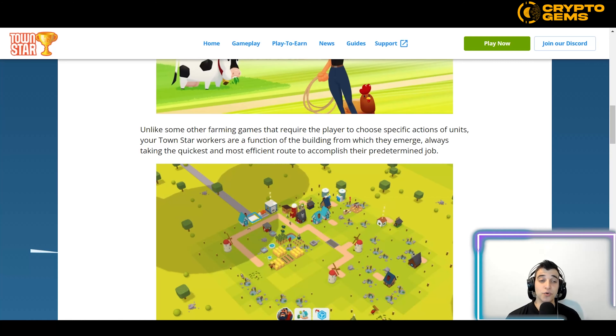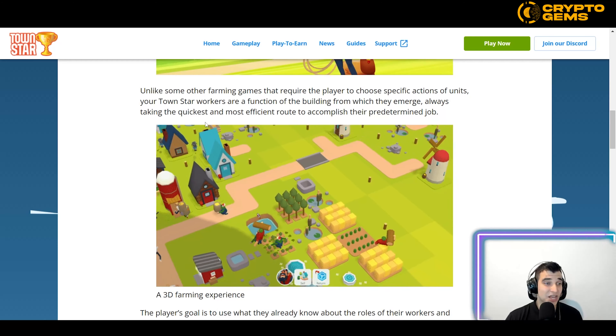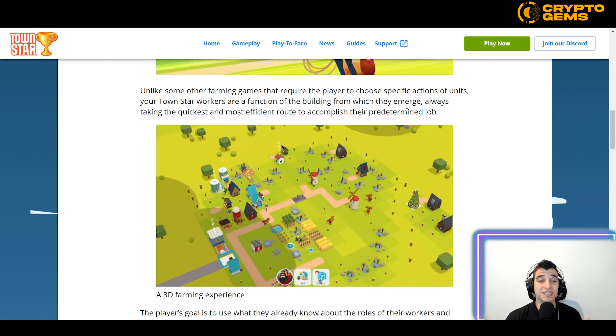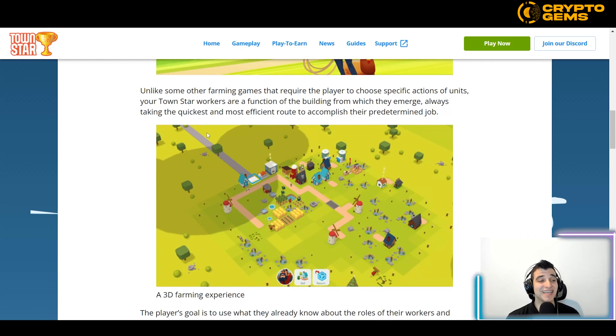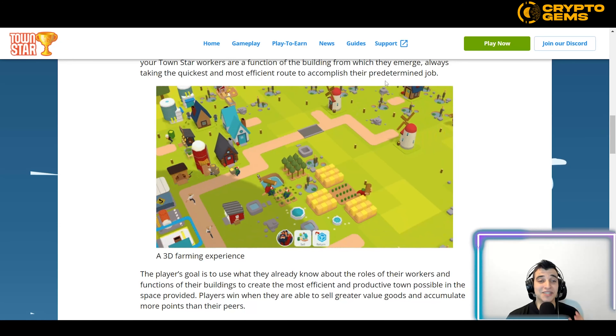Unlike some other farming games that require players to choose specific actions for units, your TownStar workers are a function of the building from which they emerge, always taking the quickest and most efficient route to accomplish their pre-determined job.